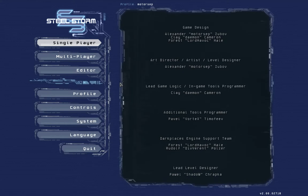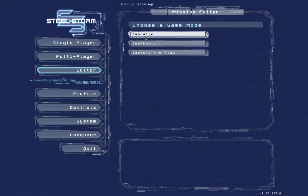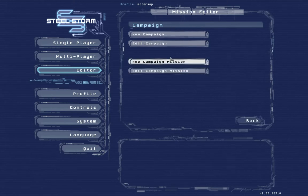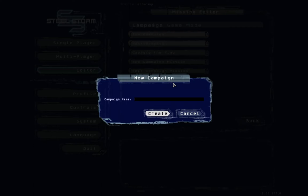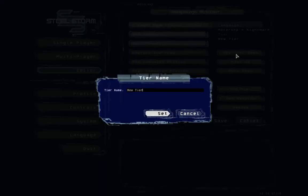In the main menu after you launch the game, choose editor, choose campaign game mode and let's create a new campaign. Let's call it Motorcepts Nightmare. Let's name our first tier and let's call it the beginning.